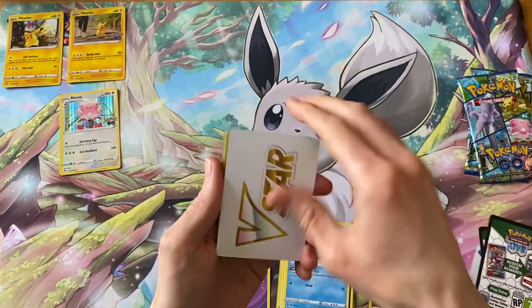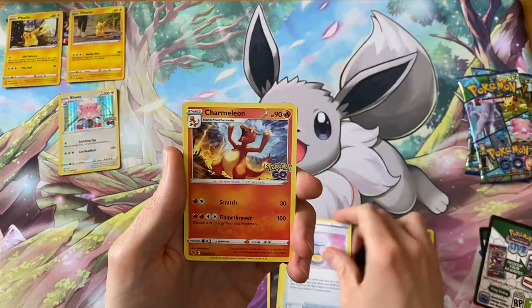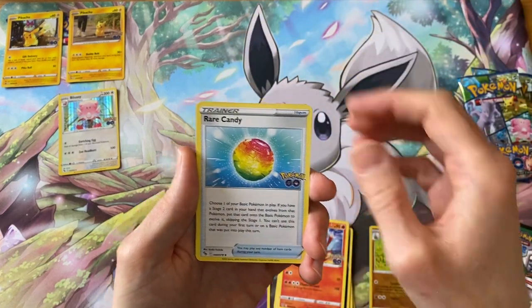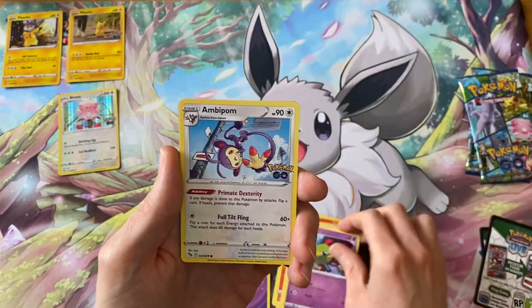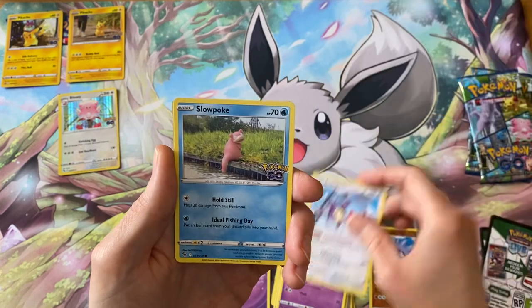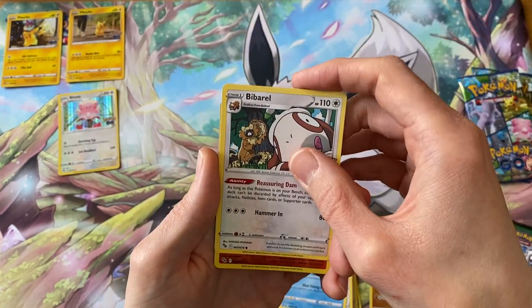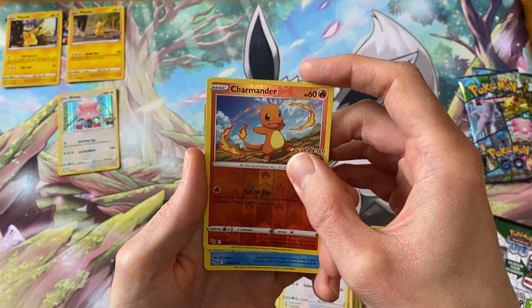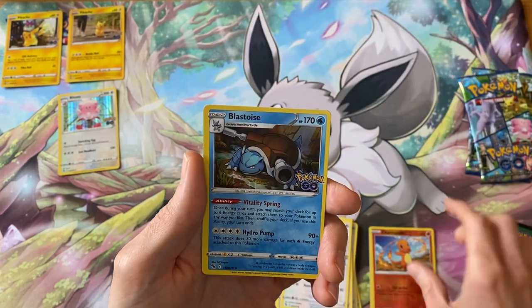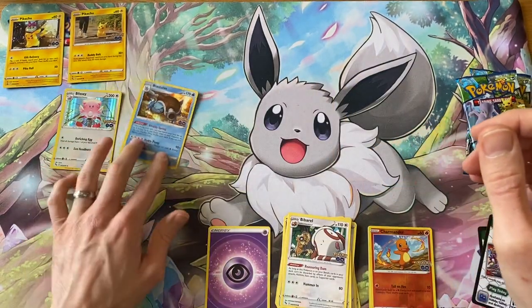So second pack: Charmeleon, rare candy, Lovatar, Natu, Abipom, Slowpoke, Bibarel, a Charmander reverse, and on the back just a regular Blastoise holo.